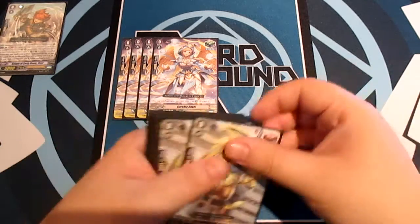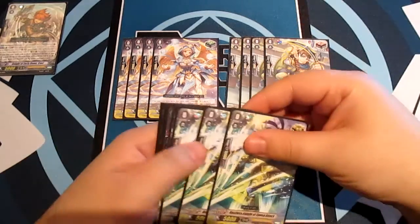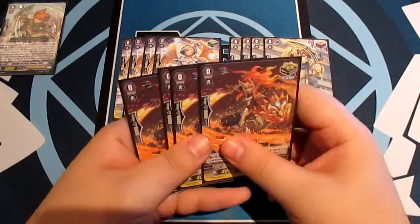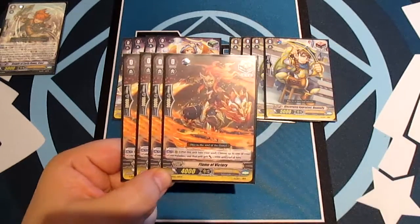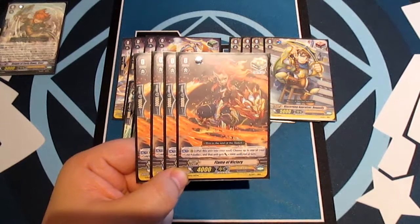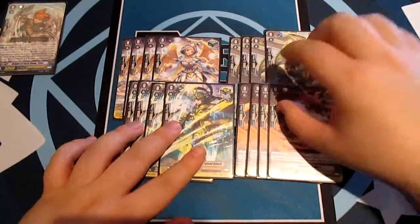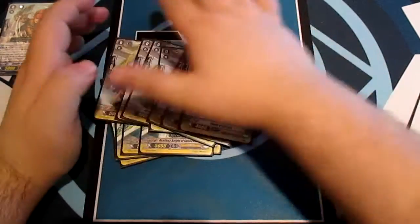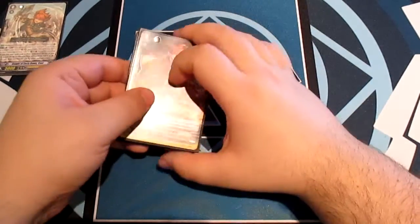For triggers it's four heal, four draws, and eight crit. The second set of crits is Flame of Victory — put this unit into your soul, choose up to one Gold Paladin and that unit gets +3000 until end of turn. Some people run stands these days but I'm still not a fan of stands, so I will not run them.